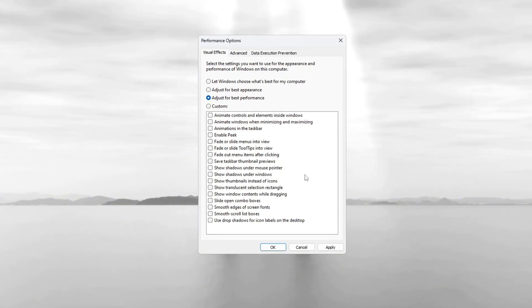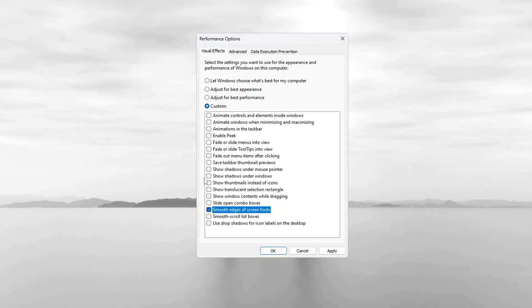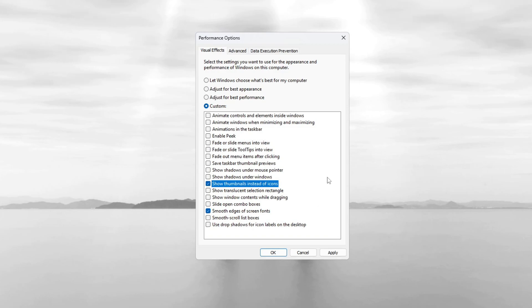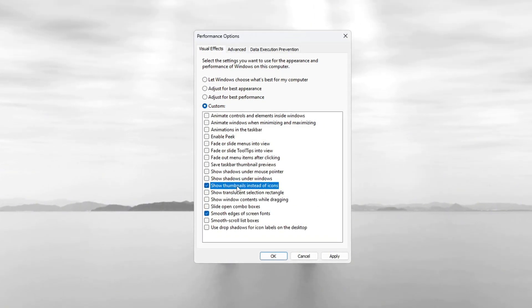To keep your screen looking nice and easy to read, check the two boxes for 'smooth edges of screen fonts' and 'show thumbnails instead of icons.' The first one makes text easier to read, and the second one helps you see previews of files. After that, click Apply.